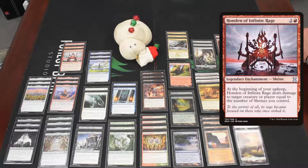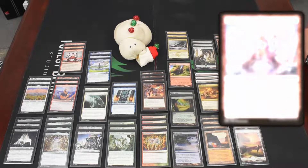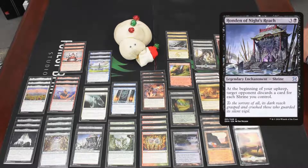Then we have two copies of Honden of Night's Reach. This one makes each of your opponents discard a card for each shrine you control. If you land this with a good curve, they don't have a hand left by the time you get a turn, and they're stuck in topdeck mode.